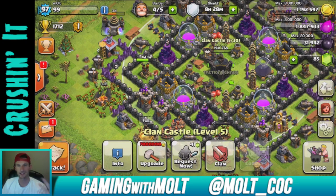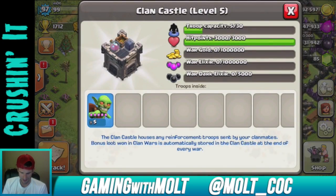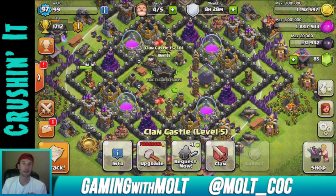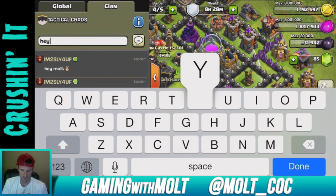I was out until like one, super tired, and had to go to work again this morning. But today I just requested some goblins — hopefully I can get a full clan castle. I'm in Tactical Chaos right now, they tweeted at me to come join so I joined them. I've been hanging out here for a couple days.